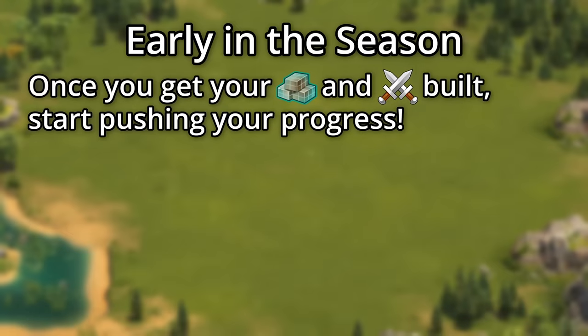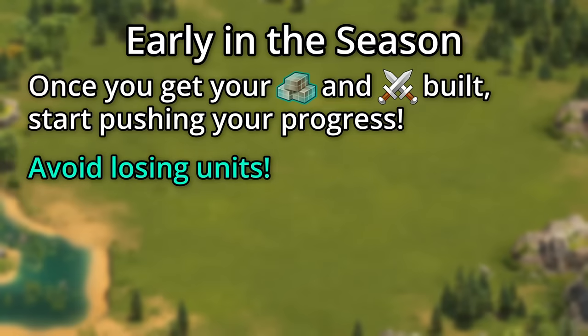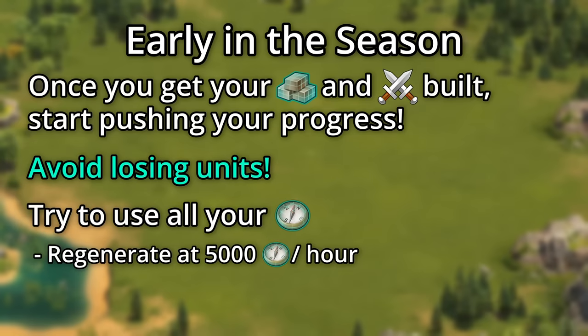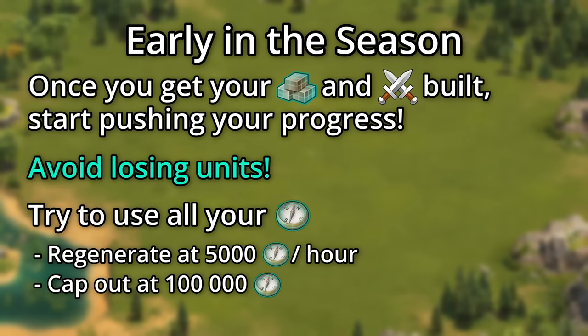However, once you get your goods and military buildings down, you want to really start pushing your progress. Avoid losing units whenever possible, but try to use all of your quantum actions up. These regenerate by 5,000 every hour, and cap out at 100,000.